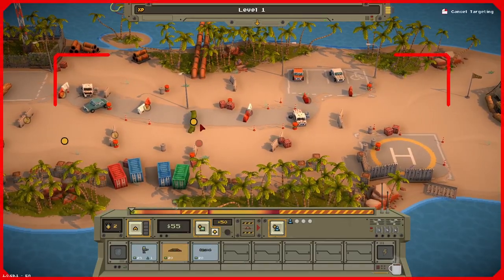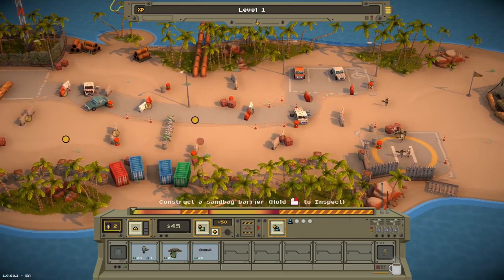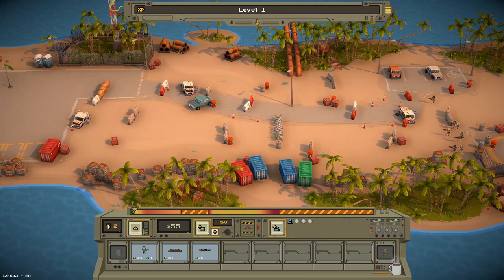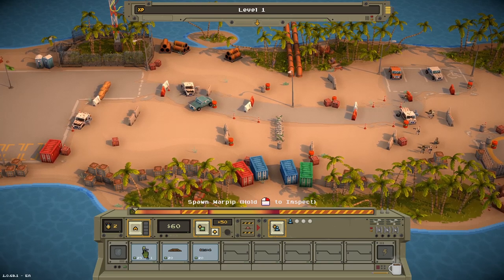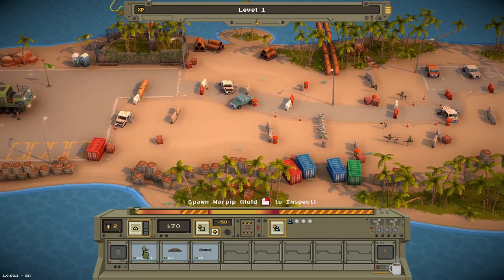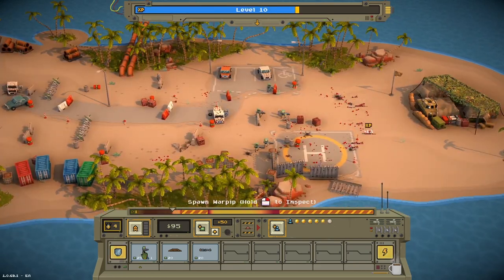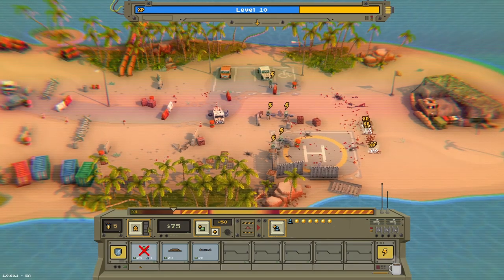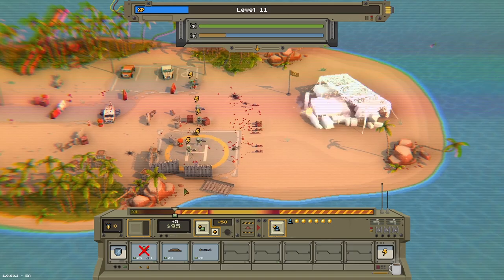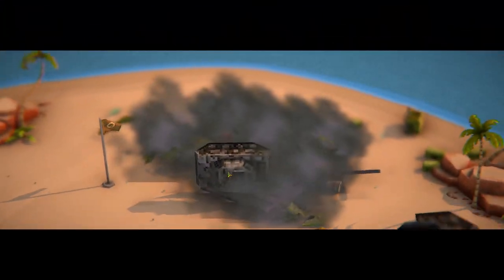You get a small trickle of money over time, which you use to deploy your various units, obstacles, turrets, and global abilities. When you deploy a unit, you can't control it directly. It spawns and walks toward the enemy command truck, automatically engaging anything in its path. But while you can't directly micro units, you do have two turbo abilities which give you some control over how they behave. Holding Q gives all your units a bonus to defense and attack range, while holding E gives your units a bonus to move speed and accuracy. Using either ability drains your turbo bar, and then you'll have to wait for it to recharge.